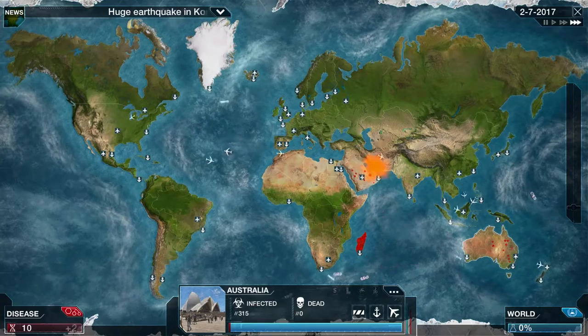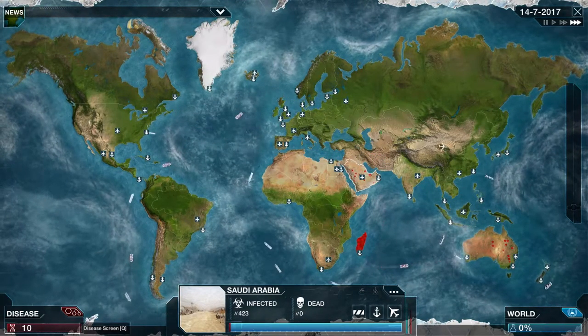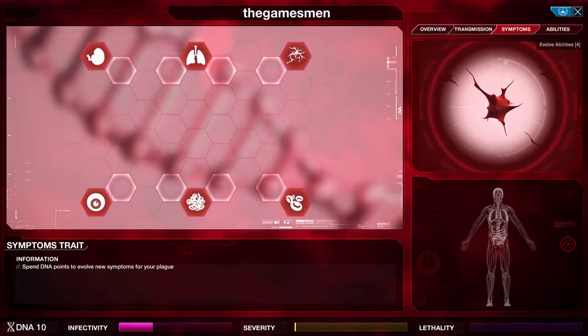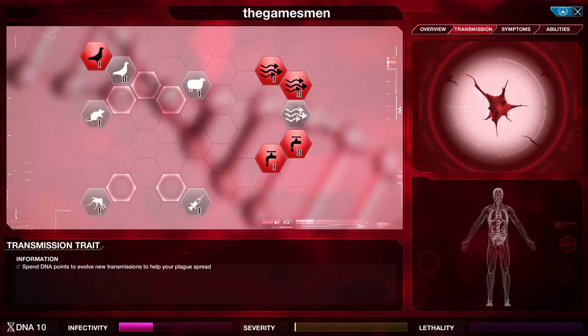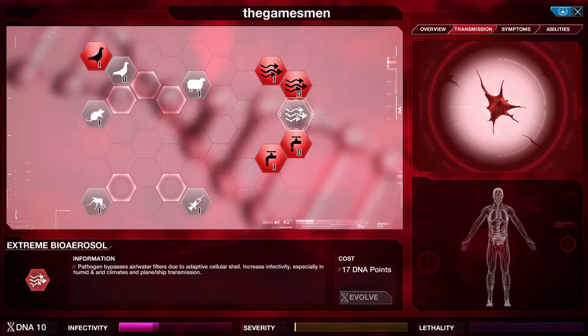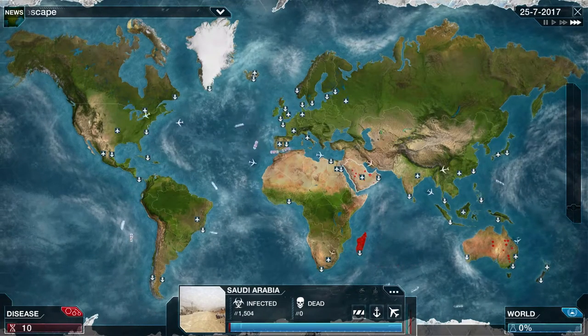We've got China and Saudi Arabia. You can also do heat and cold resistances, or up the transmission side. But the key thing I'm waiting on is the combined upgrade that helps it spread across all countries and climates — humid and arid — by plane and ship. That shouldn't take too long.